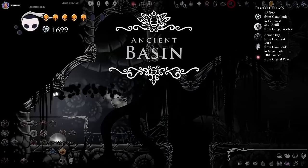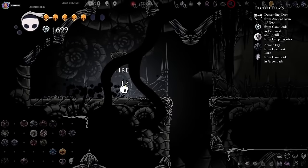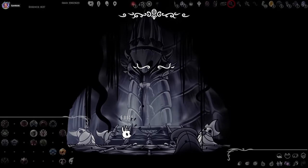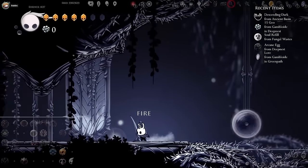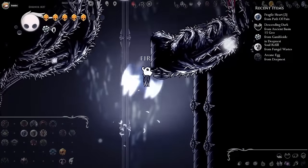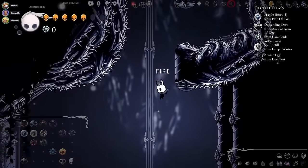I'm in the room before Chandler. Oh, Descending Dark! Someone else had been here before. I just put all my money into this Soul Vessel Fountain by accident. I got nothing because I didn't even have 3,000. It was only for a Soul Vessel.